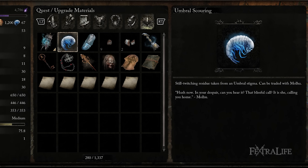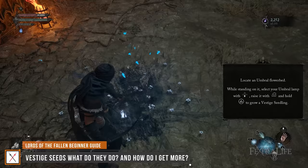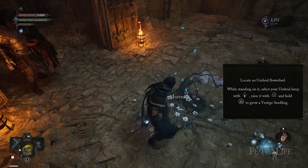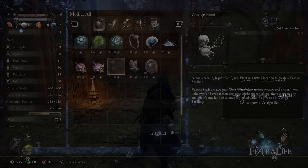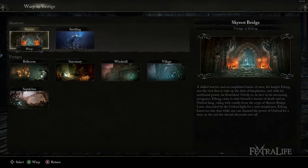As you traverse Lords of the Fallen, you will come across Umbral Flowerbeds that allow you to use Vestige Seeds to create Vestige Seedlings. These act as temporary Vestiges or checkpoints and allow you to perform the same functions you normally would at any other Vestige. The kicker is that Vestige Seeds are a consumable item and you will find far more Umbral Flowerbeds than you will have Vestige Seeds early on. You can only have one Vestige Seedling at a time, meaning that when you plant a second Vestige Seed in a different Umbral Flowerbed, your previous Vestige Seedling will disappear. So managing your Vestige Seeds and placing them in ideal locations is key, because you can't teleport to a location that no longer exists.